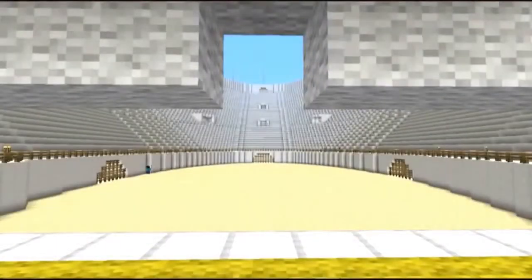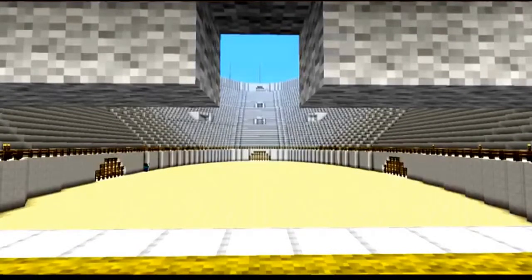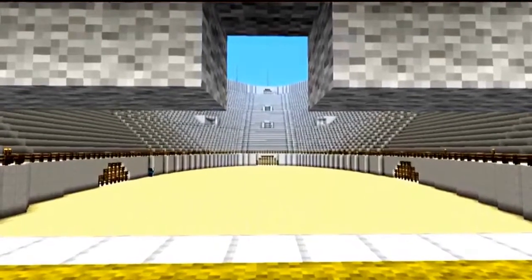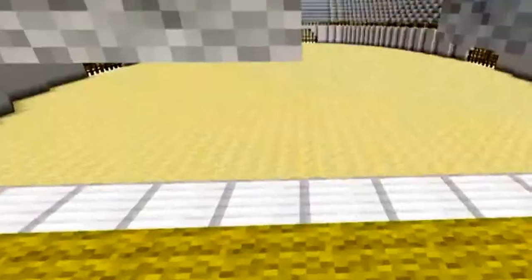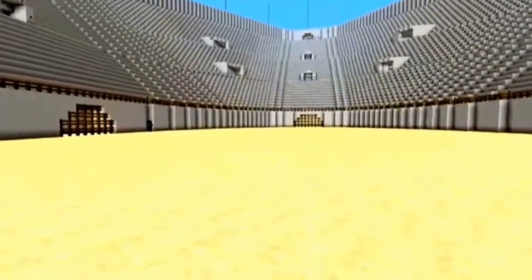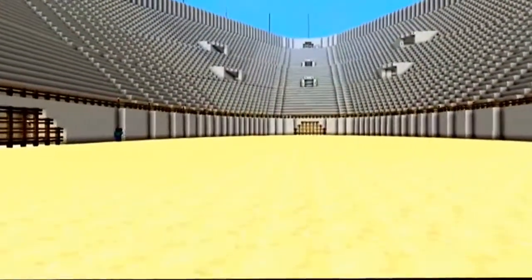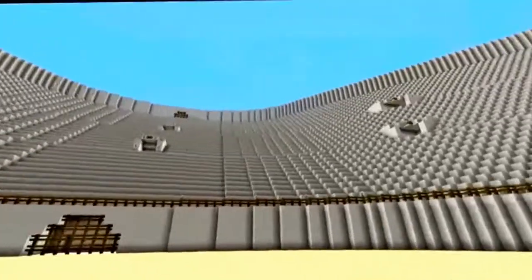Finally, the Colosseum collapsed after an earthquake, creating the site that we see today in the modern world. The Colosseum was an entertainment place for the people of Rome, and it made the Emperor look extremely well in the eyes of the people, because he gave the Colosseum to them as a very fun thing to do.